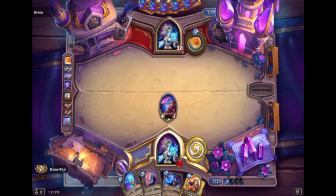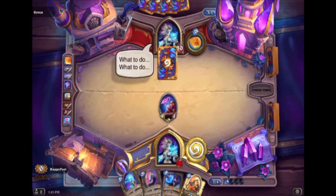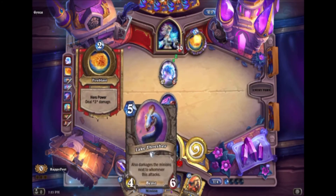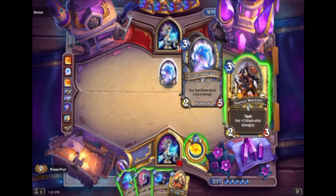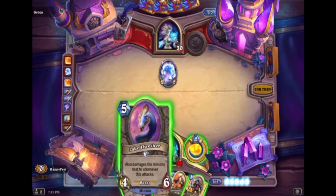We might be able to get this off if they end up trading into these guys. This is also really good with this — kind of hope it stays up. We're not in a super great spot right now because we are playing a tempo deck and we're just barely ahead on board. We just kind of drew top heavy. This card deals three damage so he can't kill that — I think we're gonna play this.